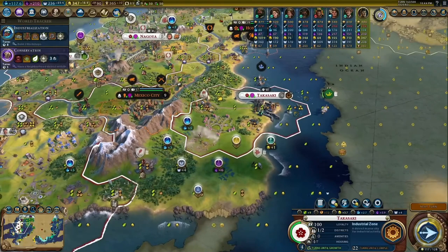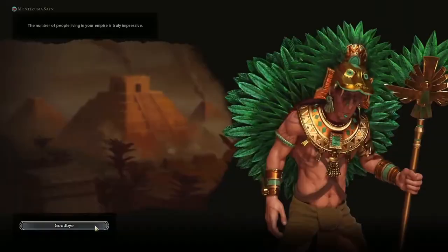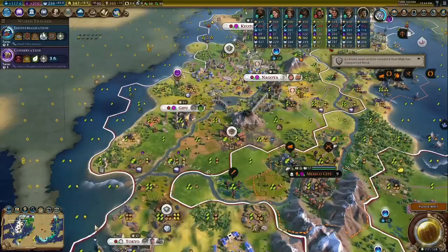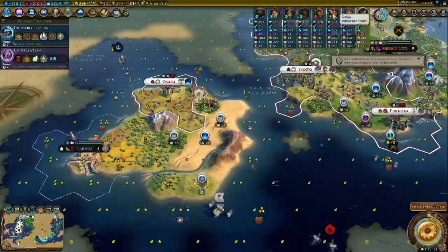The districts you get are incredibly synergistic. Do you want to go culture? Holy sites and theater squares are needed for that. You want to go religion? Holy sites and theater squares are needed. Do you want to go for domination? Holy sites, theater squares, and encampments are needed. So just these three districts — the most important districts — help you with multiple victory conditions. If that was all that Japan had, it would be a strong kit. But that's just the leader ability itself.